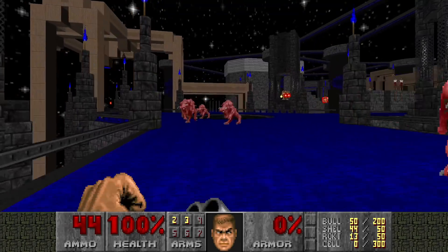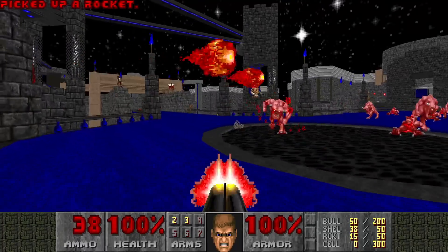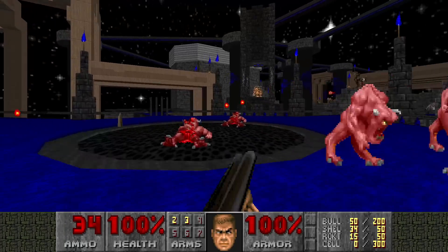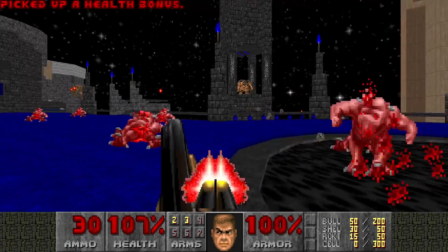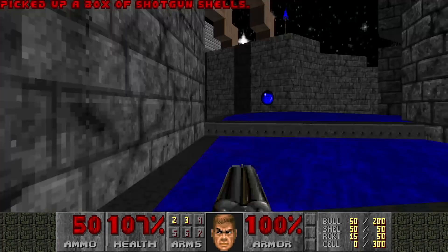Actually let's kill some of the pinkies, in case they're gonna block us when we don't want to. At some point you need to jump down and, well, enemies have infinite heights, so that's gonna be a problem.